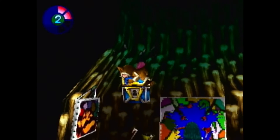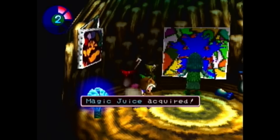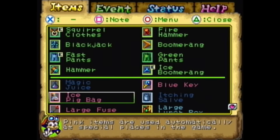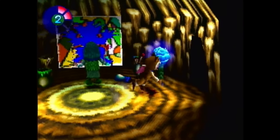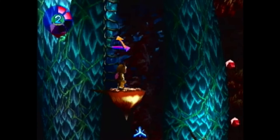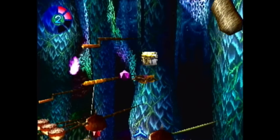Up here is a blue chest. Now that we have the ability to open blue chests — please don't be what I think it's going to be. Oh, thank God it isn't. It's just magic juice, which sounds weird. But it restores all magic power. Magic power is the bar that's been on the bottom left every single time we bite an enemy. We haven't had the ability to use magic power because we don't have the capabilities just yet, but we will — TM later.